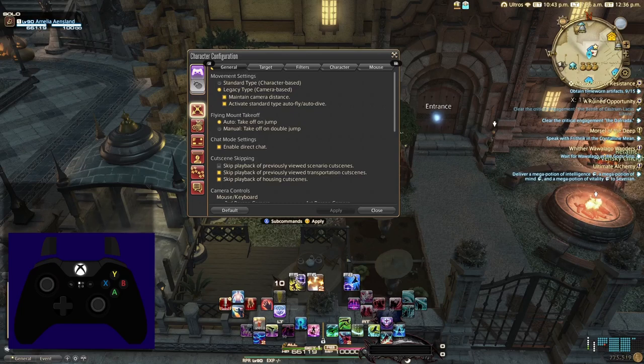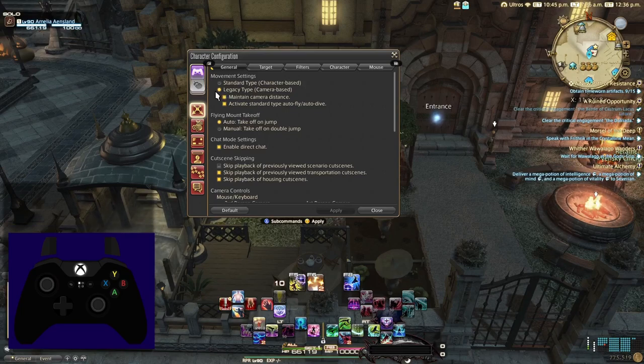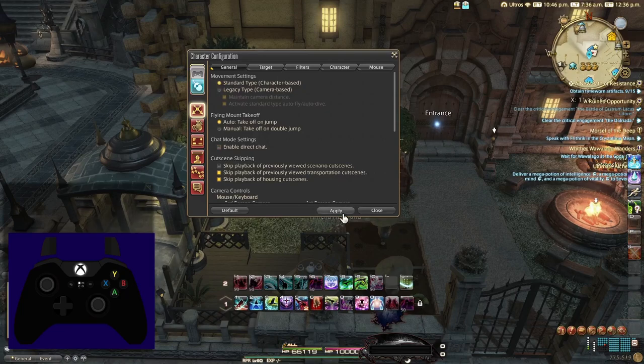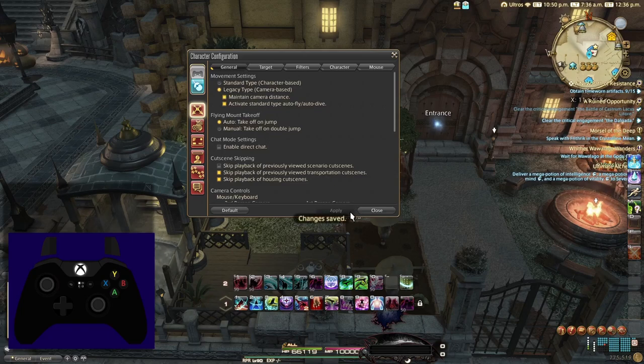The second thing you'll notice is that movement has changed from standard to legacy. This will retain what you had changed or saved last. I occasionally play with keyboard and mouse and I use legacy on both. The last big change is that most default keybinds are either changed to require a control modifier or just outright disabled. In their place, direct chat is enabled, which allows players to just start typing into the chat at any time by pressing any letter key. This is done because controller players must place their controller down to type, so saving a second is important.